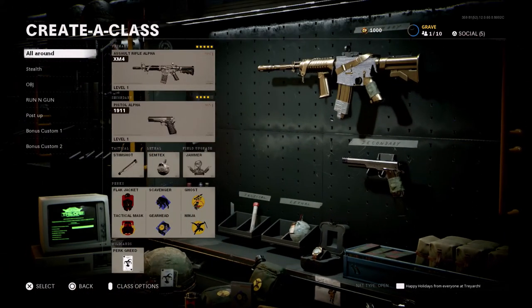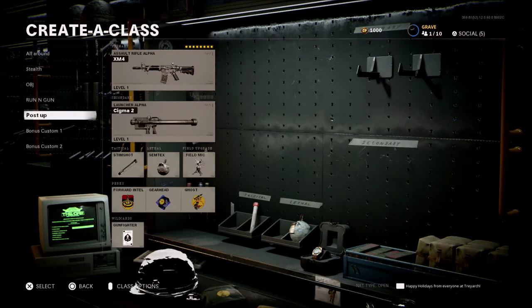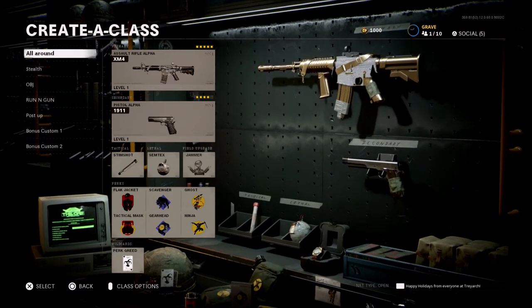Today's class setups are going to be for the XM4 assault rifle. I have five different setups here: an all-around setup, a stealth, an objective, a run and gun, and a post-up — kind of lock down lanes, playing hard point, holding the spawn, playing that main AR role, that anchor role in hard point. This is how I like to use this class a lot. Let's go ahead and start with the all-around class.